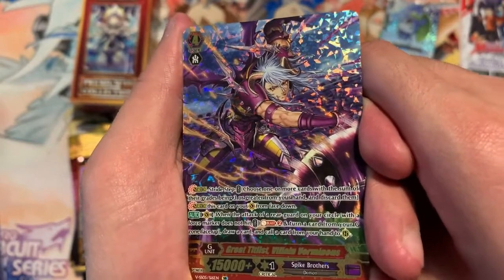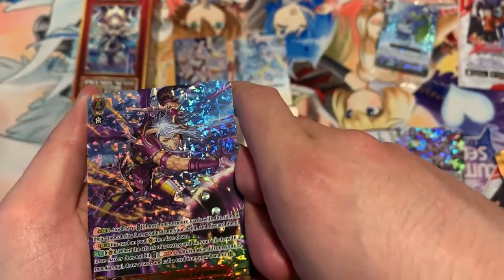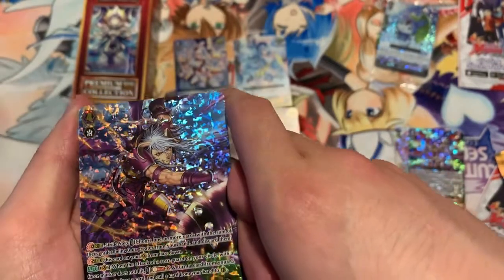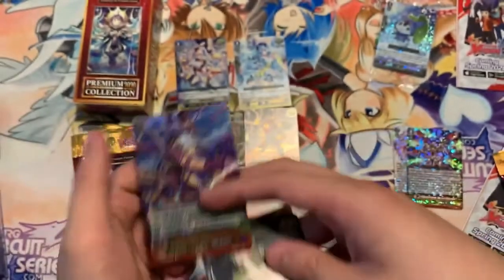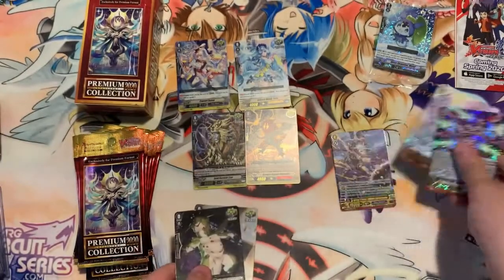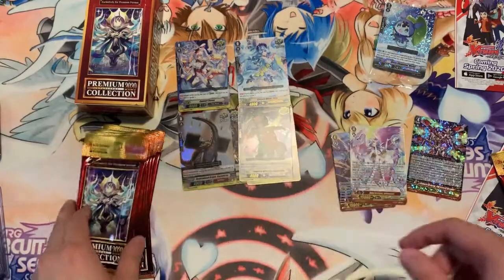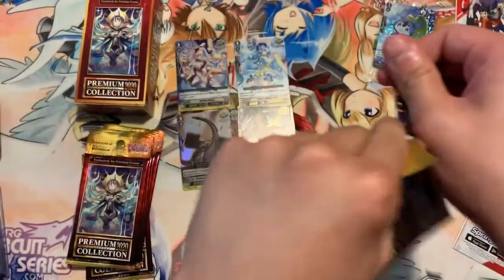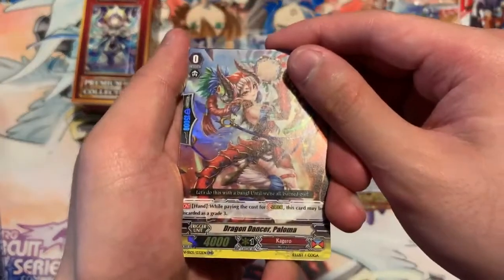We have Villain Vermilioness for our SR. The SP is super shiny. Our next three cards will be Draco Dancer Palmona.